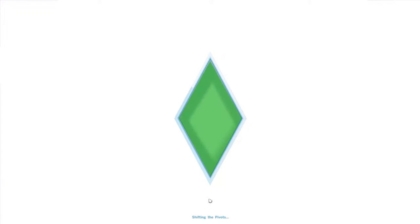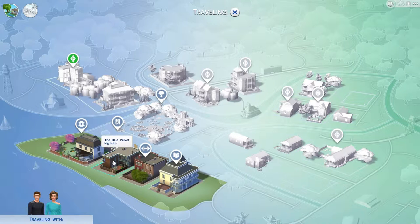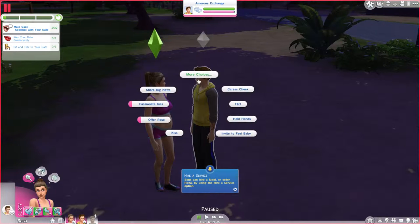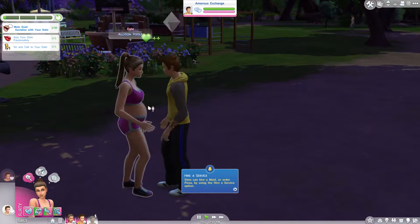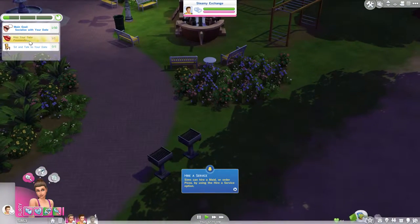We're going on a date. I don't know where to go — we've been to most places. Let's go to a park and just roam around, have a bit of fun. At the park we can chat, go for a romantic walk. Allison's been a little bit flirty, and now we get to kiss passionately — yes, perfect! The clothes are a little bit weird, not really going-out clothes, but that's done.